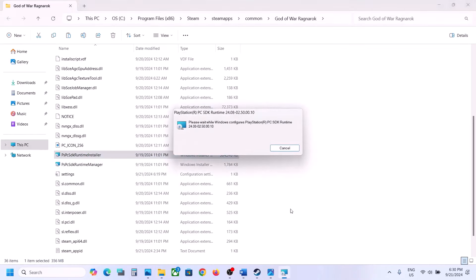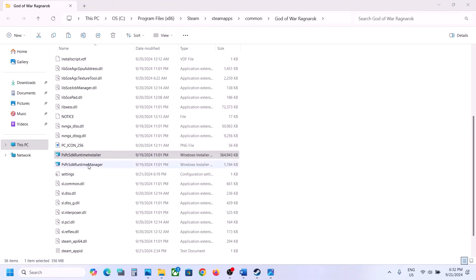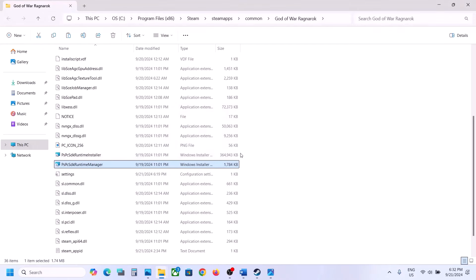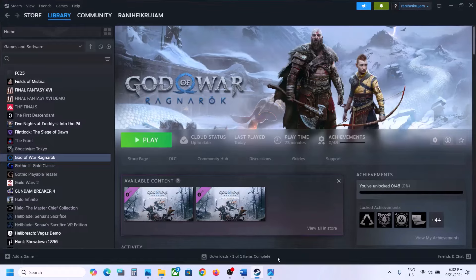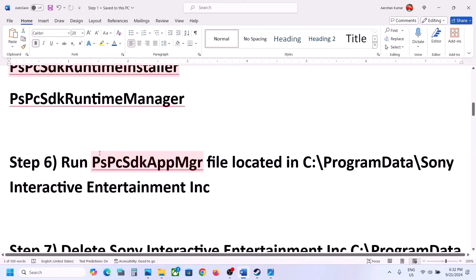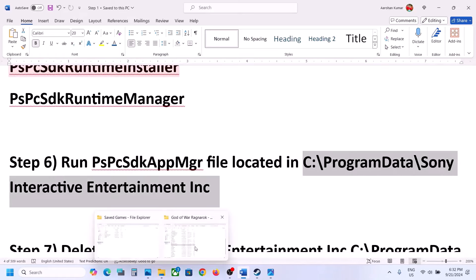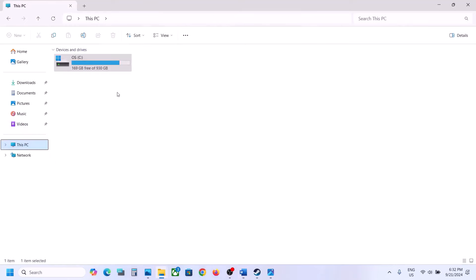Let that file complete, then launch the game and check. Still not working? Run the next file, click Yes to allow — even if you don't see anything just run it — then launch the game and check.